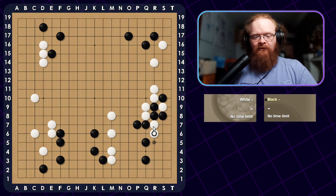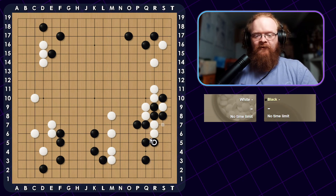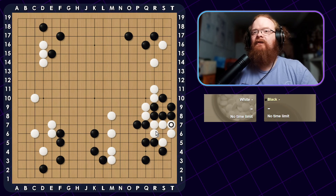But in this case, he ended up extending here, which just meant that I had to keep his liberties the same amount. Just keep him down to three liberties and it should be good to go. You could try to do something along these lines, but it's a little difficult. If I just connect, he does this one, I Hane. If he connects, it's basically the same as the game and I can just push here and have two eyes.